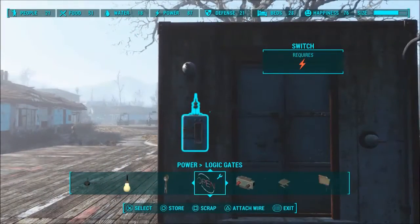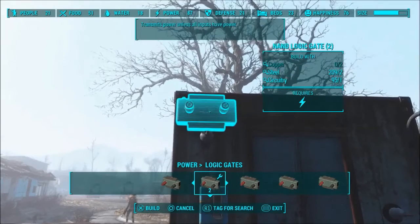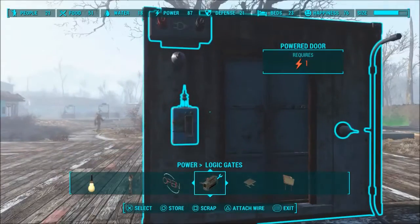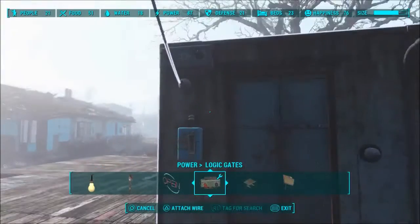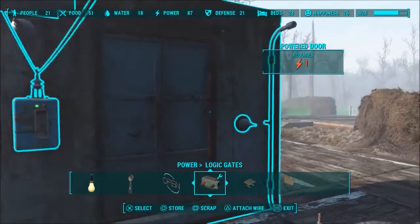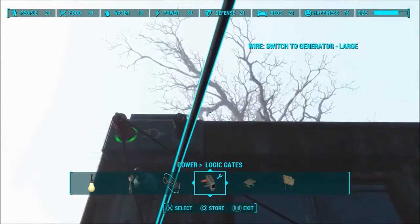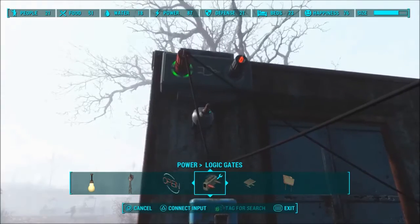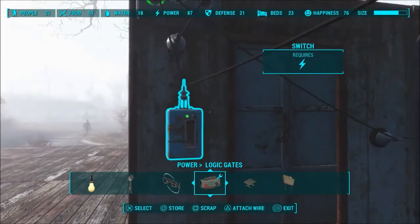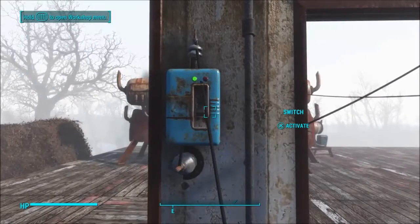Here's where it gets slightly different. We're going to go into our logic gates and go over to the NAND logic gate, and just throw it up there. It transmits power unless they all have power. This switch, which we need to power, goes into the red side, as does the other switch. And then on the black negative output side, we're going to go to the actual door control. That side it opens, flip it on that side and it closes.